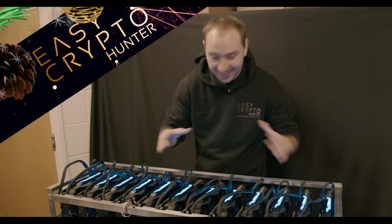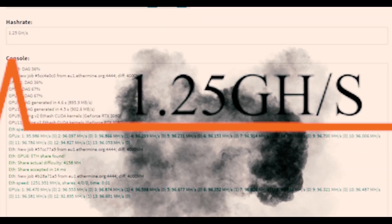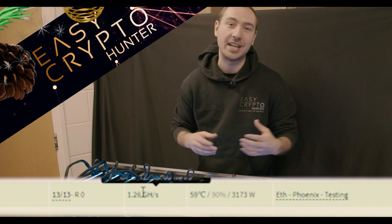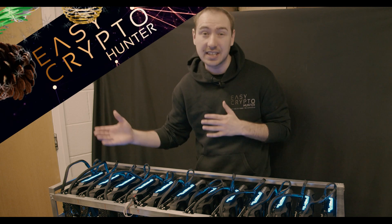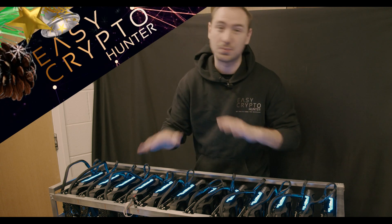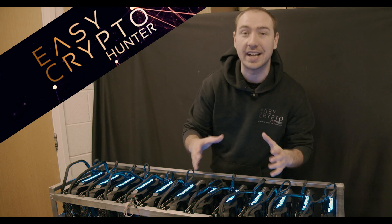This is it, guys — all 13 GPUs now running on full tilt. We've got 13 3080s with over 1.2 gigahash of Ethereum mining power. We're going to do some playing, some tweaking, and try to get the absolute most out of this. Each card can run at around 97 megahash per card, so in theory just about under 1300 megahash is possible. Stick around, have a look at the numbers, and let's see what an absolute weapon like this can do.